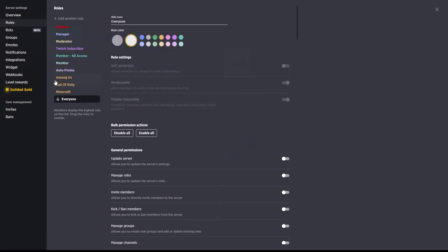Now the last set of roles I have are pretty much all the same — these are basically clones of the member all access role. What we do is set these up to be self-assignable and mentionable, and these are for our game groups. Later on, once we get into groups and how you set those up, you'll see that you can assign a specific membership to that group, and that is where we will include these memberships so that people have access to those channels.